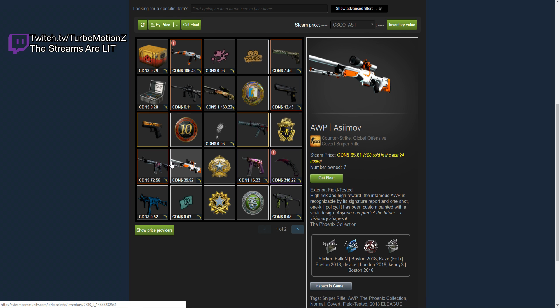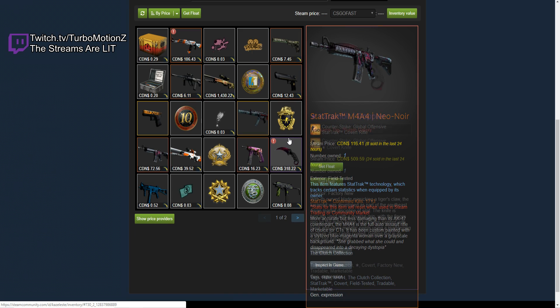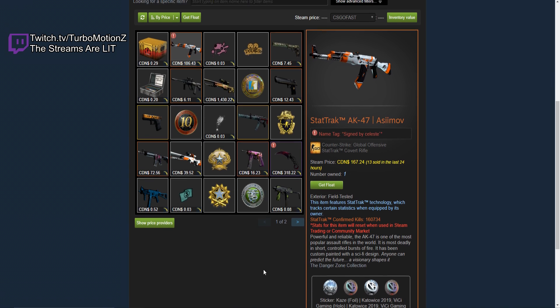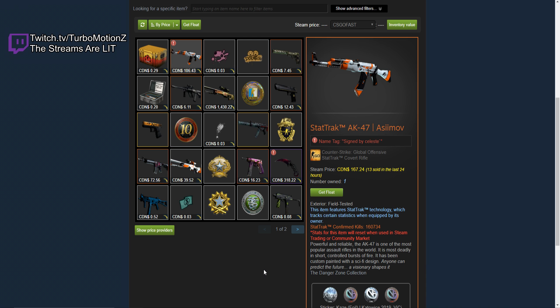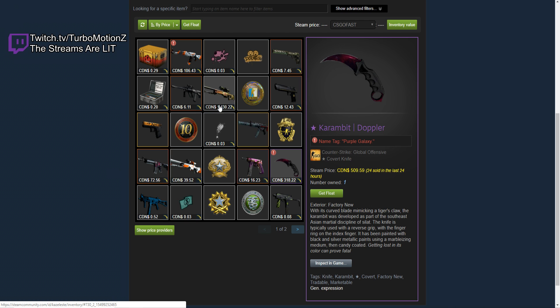Honestly, I think this is probably going to be the lamest inventory we're going to check out today. But dude, he has a freaking StatTrak Neon Rider. He has a really nice knife, a Dragon Lore. Like, this guy has a pretty decent inventory, and this is probably going to be the low light of the video. I'm going to give him a 7 out of 10, because he has a Dragon Lore, a sick knife, and then just some other really sick skins in general. Dope inventory. I really like your inventory, Kaze. You're a nice boy.